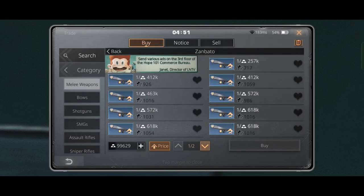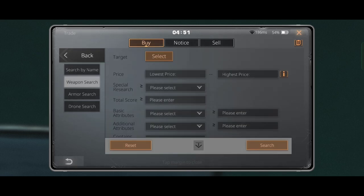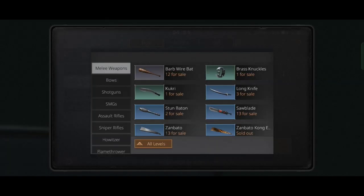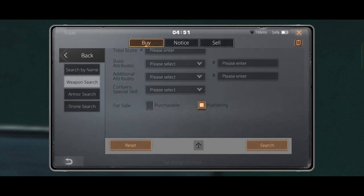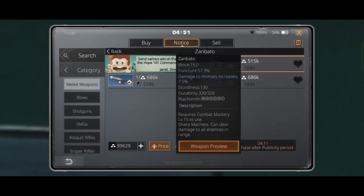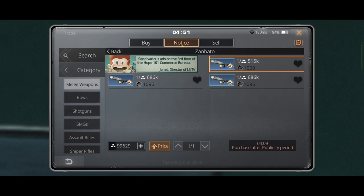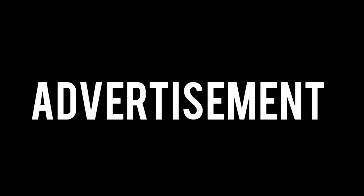If you want to buy something from the market, like an Envato, you will try to find a good one with a low price. But if the prices are too high, you can check the unpublished items. To check unpublished items, click on search, then click on weapons, scroll down and tick the publishing box, click search, and it will show weapons that are in the publishing phase where you may find a good deal.